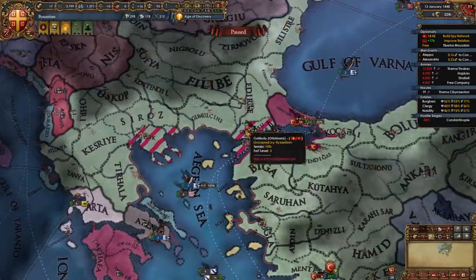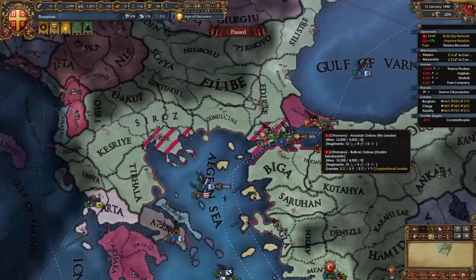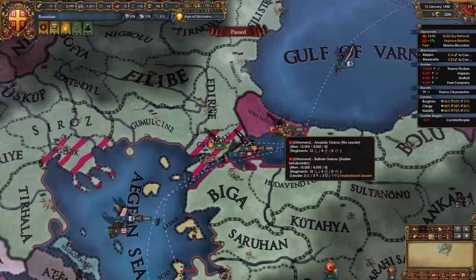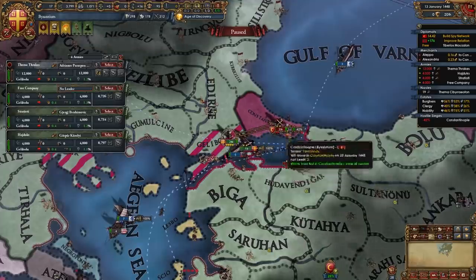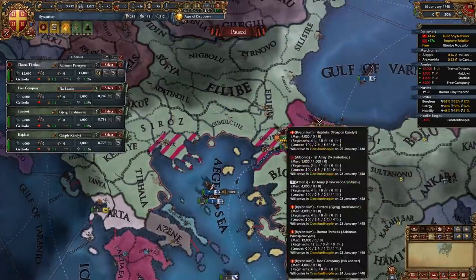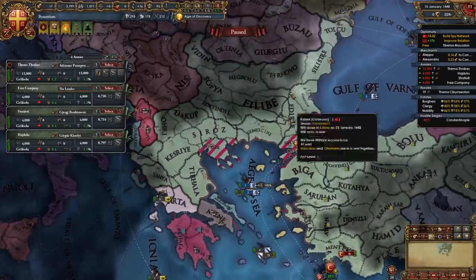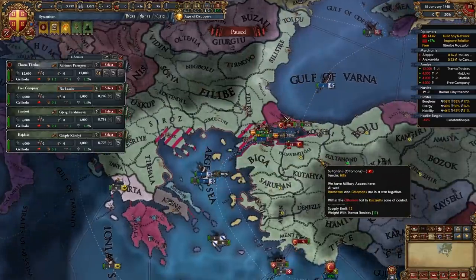Once we've taken Salonica and Gallipoli it is time to engage the Ottomans. At this point they have two separate stacks - the 14k and the 16k stack. Now if you can engage a stack separately that would be excellent, but in my case both of their stacks are in Constantinople. The main reason we were occupying Salonica and Gallipoli before engaging the Ottomans is the fact that they can't retreat back to Anatolia - we have control of the sea and control of Gallipoli so they can't cross over. Wherever they retreat it'll be on this side and we can keep fighting them until we stack wipe them.